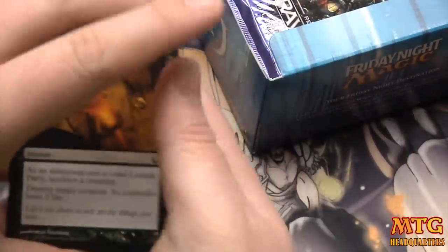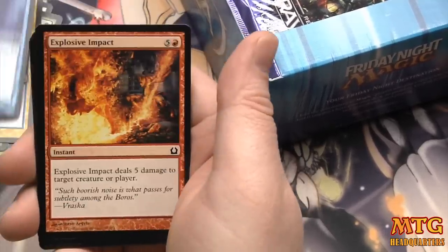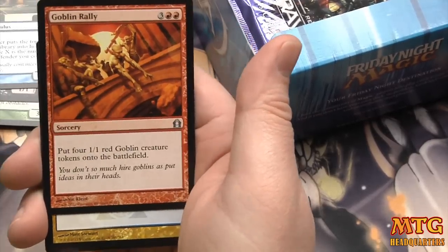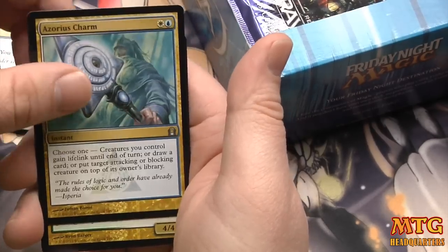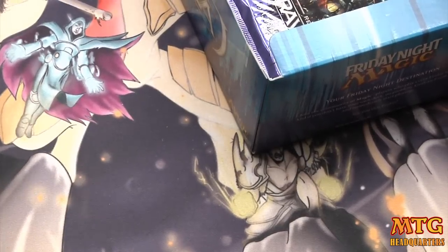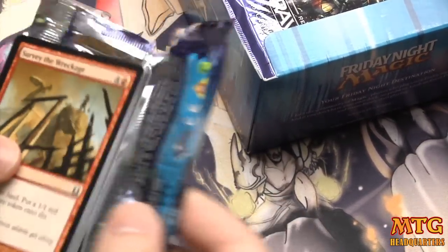If Collective Blessing hits the table and you even have a few creatures out in limited, sealed, or draft, the game's pretty much over. It's kind of like Pack Rat — you can get around it if you're playing against it, but it's not easy. You might have the card to deal with it like Mizzium Mortars, but you might not have it in hand. Goblin Rally, Fall of the Gavel, Zoria's Charm, and a rare — Loxodon Smiter! Very cool, standard-playable, a 4/4 for three — hashtag value.